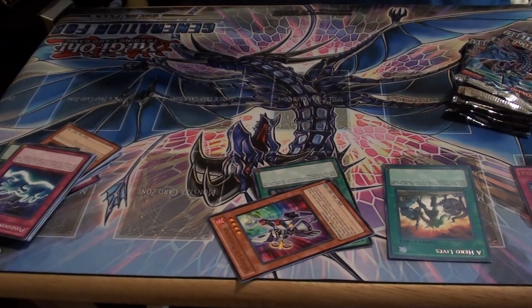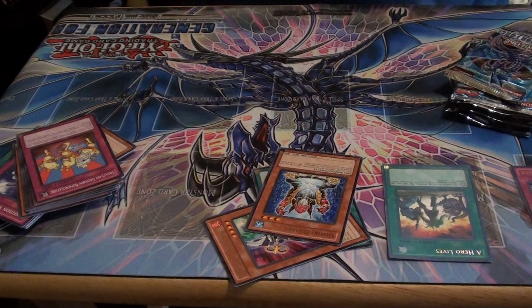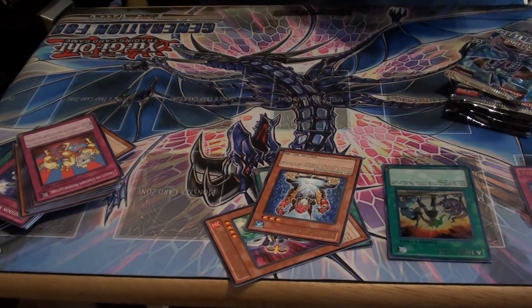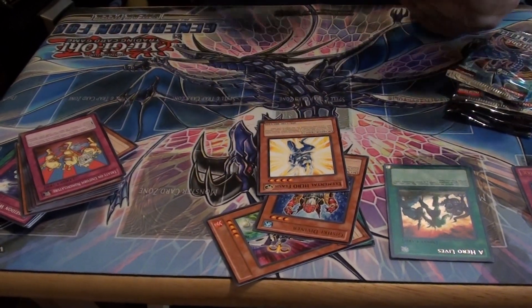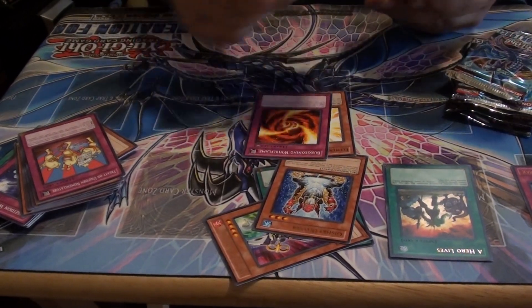My holo here was Gishki Diviner, which I'm actually kind of happy about. I'm happy that the Gishkis are coming out in this set — I do like the cards. But Elemental Hero Flash — they made him into a common, which is cool. E-Hero Flash was a great E-Hero card, honestly, if you play a lot of the normals. Burgeoning Whirlflame.